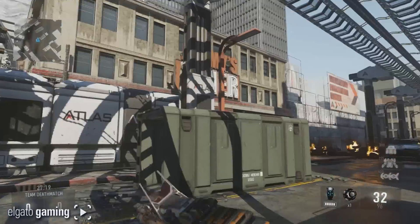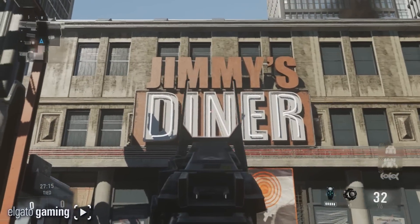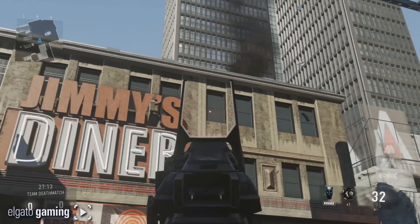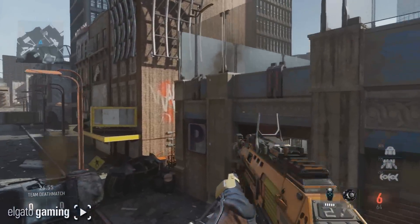Some of these are Easter eggs, some are just cool little things. I know you guys are picky about the definition of an Easter egg — this next one is not technically an Easter egg — but I had to show it: Jimmy's Diner. They put my diner in here, just like I asked them to.